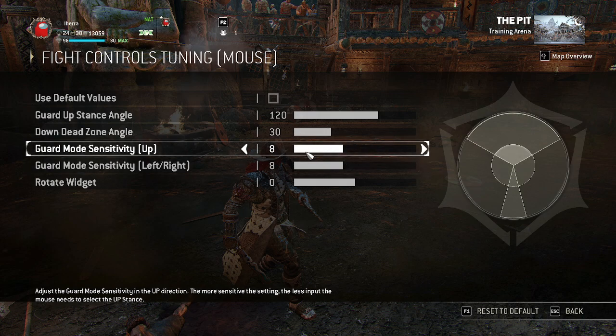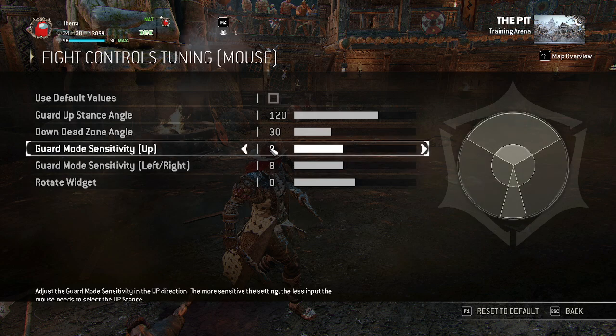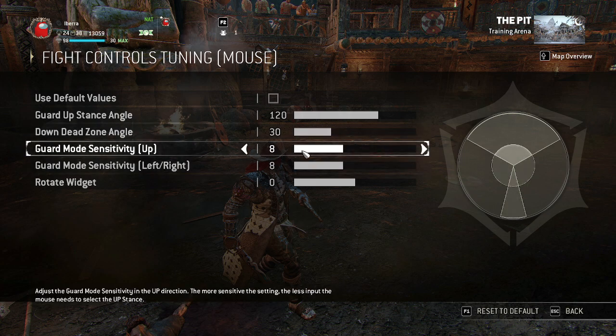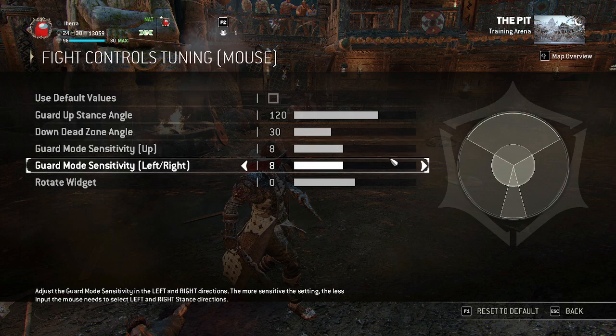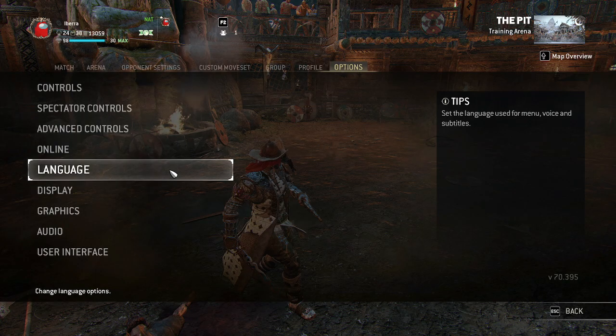In fight controls, there's a sensitivity bar that determines how sensitive your guard switch is. I've kept all these sensitivities the same except for guard mode sensitivity. Guard mode sensitivity is 10 by default, which is really fast, so I've put it down a little bit. Tweak this to your preference, but take my settings as a starting point.